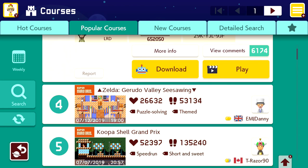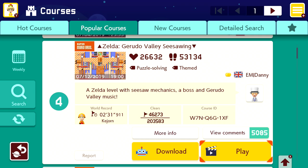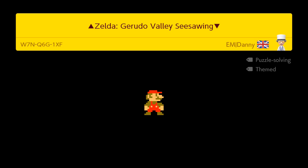I need to change my character's costume soon — I got a couple more costume pieces. I've been excited for this one, hoping we'd be able to check it out. Zelda Gerudo Valley Sea Swing — a Zelda level with seesaw mechanics, a boss, and Gerudo Valley music. Like that's super cool. So let's give it a try. Only a 22% clear rate, so I'm guessing this one might be a bit more like a puzzle. Definitely taking inspiration from Zelda dungeons.